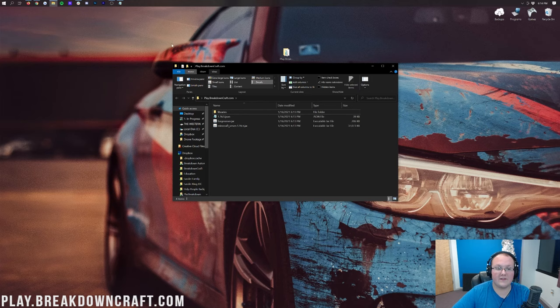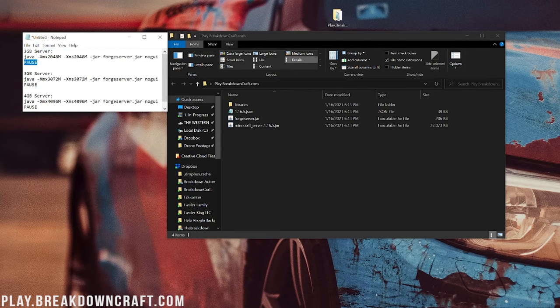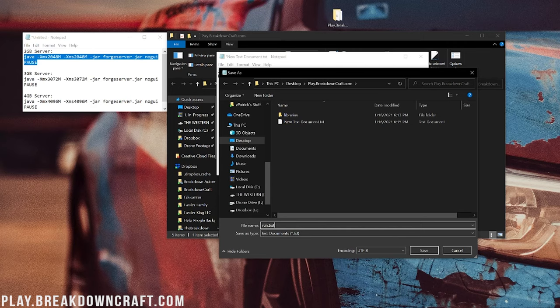Once that's done, go to the description and find the RAM options — 2GB, 3GB, or 4GB. 4GB is usually good for 4 or 5 mods; once you get over that you might need 6GB. I'll start with 2GB. Now right-click inside the folder and create a new text document. Open it, paste in the text from the description — from where it says 'Java' to where it says 'pause.' Then go to File > Save As, name it 'run.bat', and set Save Type to All Files. Click Save.